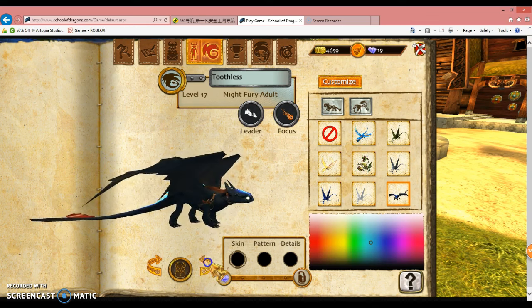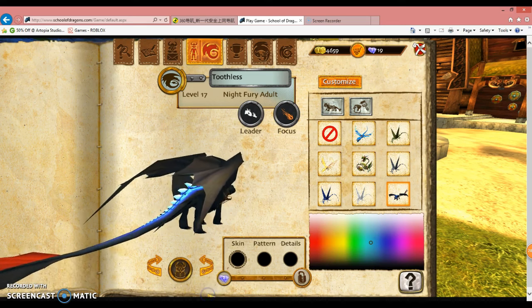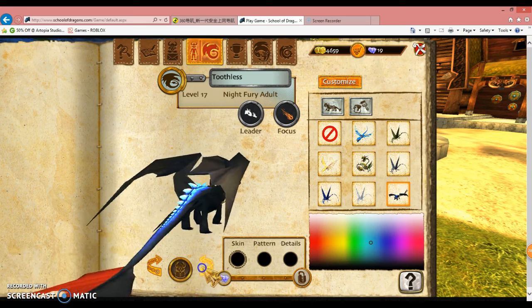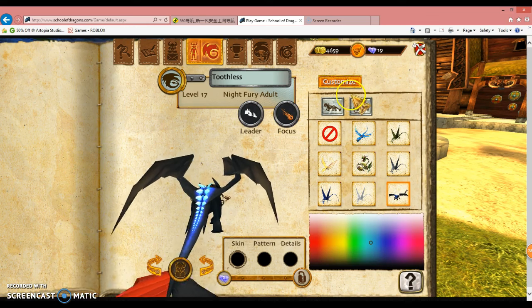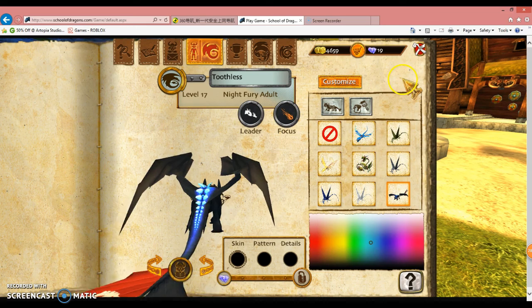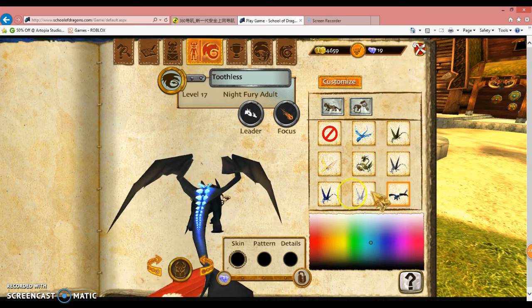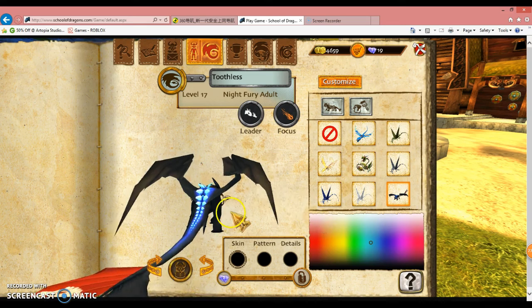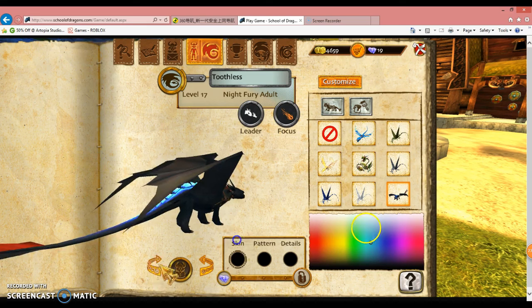It looks really good, and it's a skin so you can take it off and on if you don't like Alpha Toothless. I think putting on skins is free now, because usually it will charge you 15 gems for a skin — for customizing your dragon. Unfortunately with Toothless, you can't customize him no matter what.